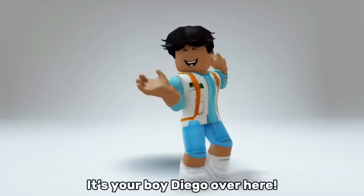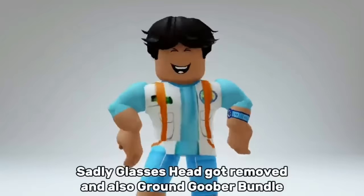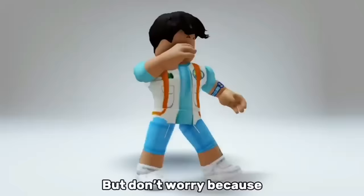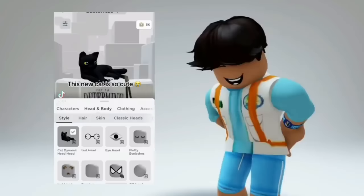Hey guys, it's your boy Diego over here. Sadly, glasses head got removed and also the ground goober bundle — which are the items that give us fake headless and core blocks. But don't worry, because there's a new trick. Watch this video with me — this new cat is so cute and it also makes you look like you have a headless.